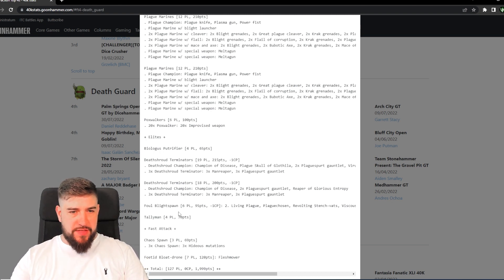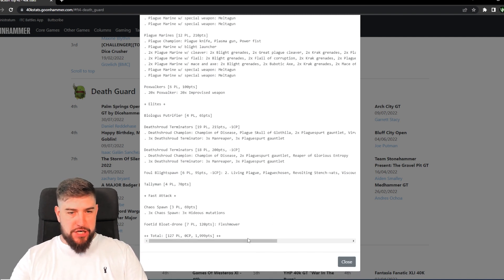For the rest of the elite slot — technically three Fetid Virion can take up a single elite slot, but he had them to spare anyway. We've got the Biologus Putrefier as he comes, the Tallyman as he comes, and the Foul Blightspawn again with some upgrades we'll come back to. Finishing out the list we've got three Chaos Spawn coming in at 69 points and a Fetid Bloat Drone with the Flesh Mower. The list comes in at 1,999 points.